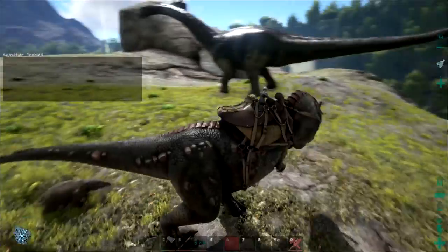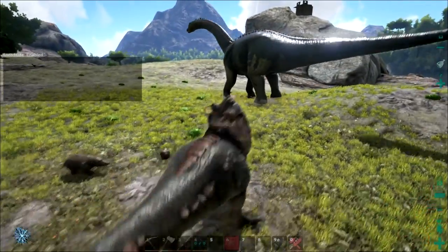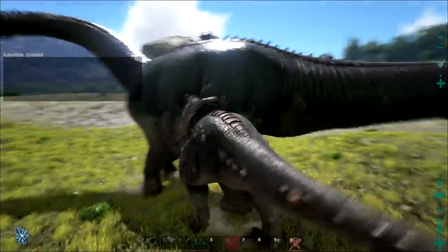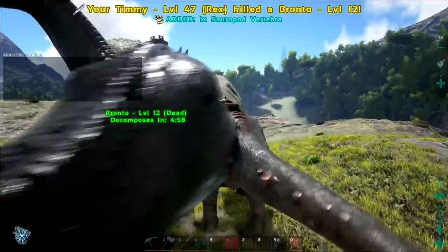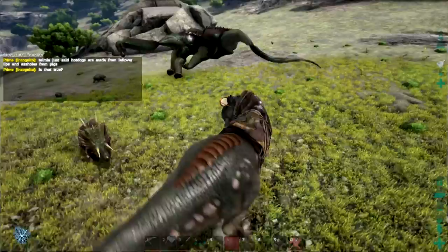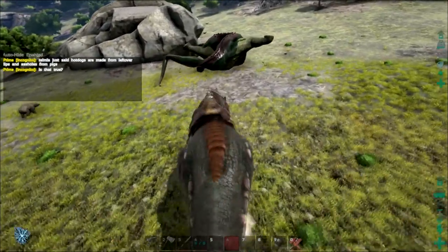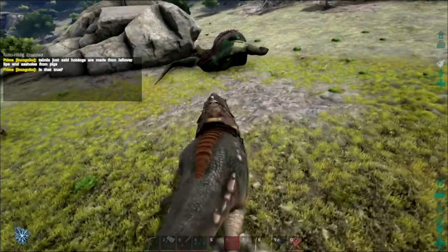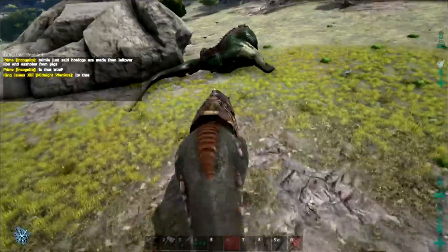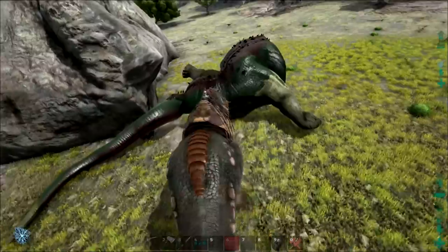There are also some blatant technical issues with Ark, such as the fact that the game does flat out crash from time to time. While this can be quite uncommon depending on what you are doing, the game has crashed during some critical events, such as fighting a Spinosaur in the middle of a lake. It is also possible that you will be flat out dropped from the server at random, which can get you killed if you are doing something important, and this can happen quite regularly depending on the server.